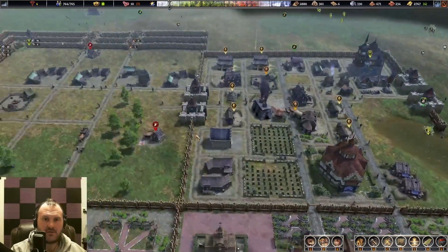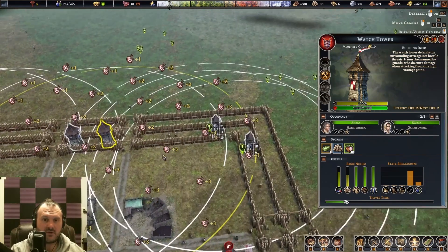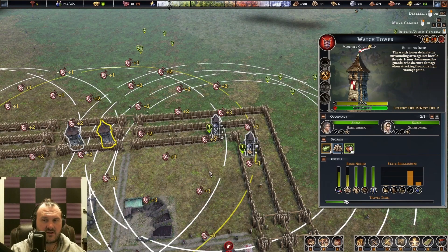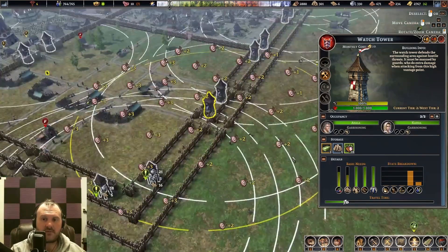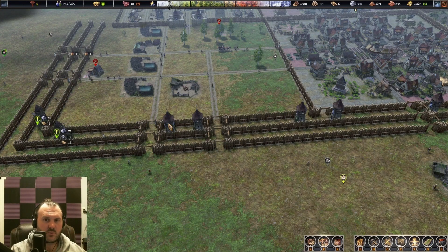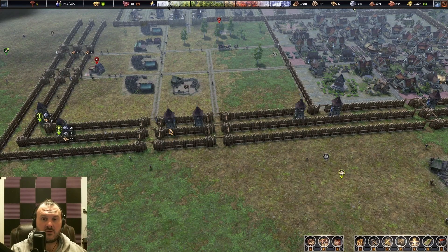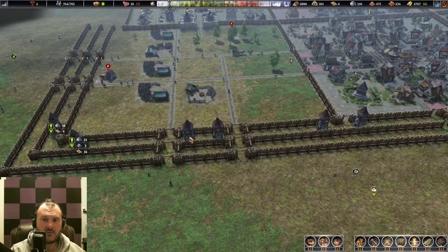For tower placement — the last thing I'll cover — make sure there's plenty of coverage between your first tower and your second tower. You want your towers helping defend each other. You also want a line of defense to keep enemies from getting to your tower, because lookout tower soldiers will not fight point blank. They will come out of their towers and fight with swords, but they are much more effective with crossbows than hand-to-hand melee.